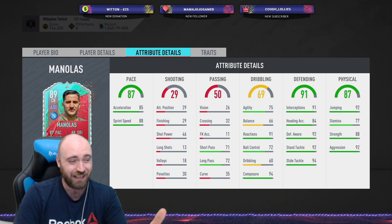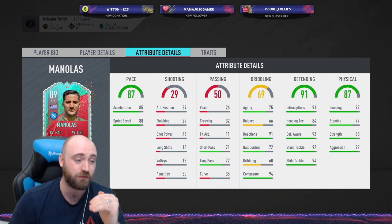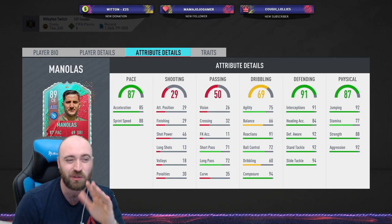91 defending — you cannot knock him as a centre-back. As a defensive player he is absolutely fantastic: 91 interceptions, 84 heading, 92 awareness, 92 standing tackle, 94 slide tackling, 92 jumping. He is 6'2", so he is going to win a lot in the air. Only 77 stamina, but that's not too much of a concern on a centre-back. He does have 88 strength and 92 aggression.